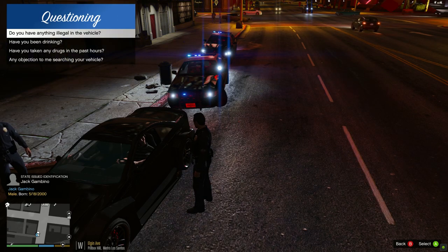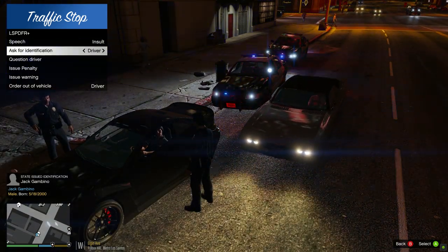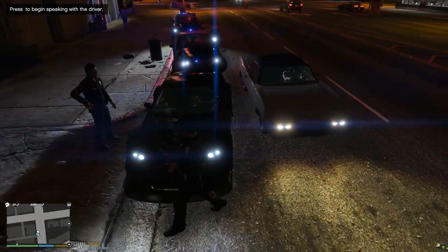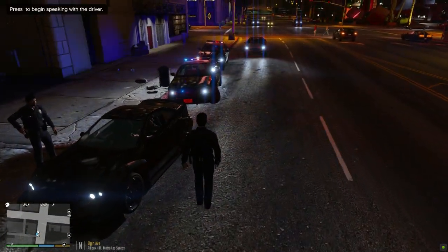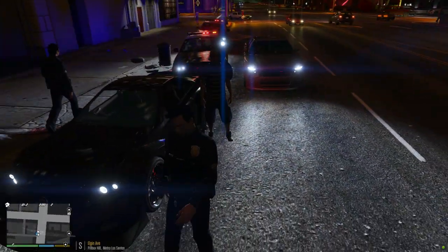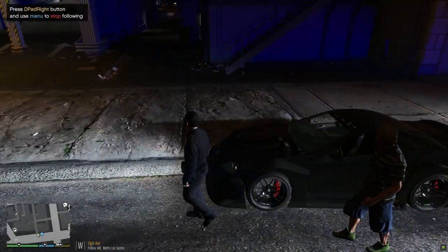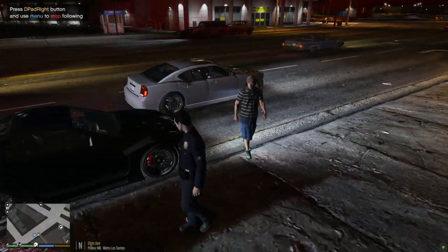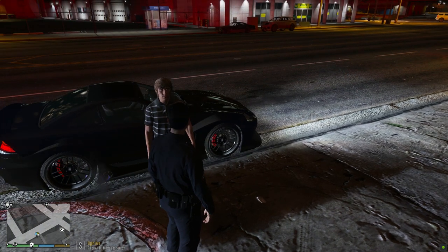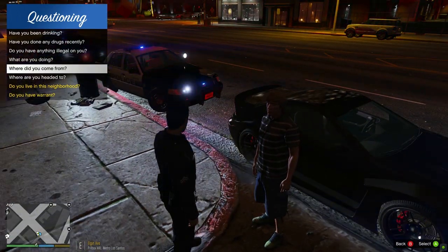Let's see if we can question him about the gas stealing — we can't bring up any menus to question him. So we're going to have to go with the stop-the-ped menu, which doesn't really help us because there's no questions pertaining to what we're doing. Let me go and get this guy out of the vehicle — go ahead and step out for me, sir. Go ahead and follow me off to the side of the road. I just want to question you here for a couple of minutes and figure out what's going on. Let's see if we can question him — we can't bring up any menus.